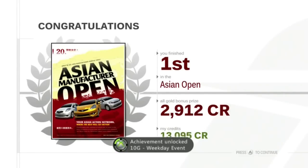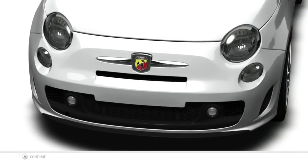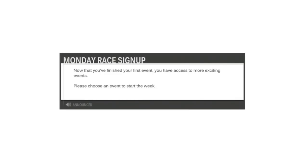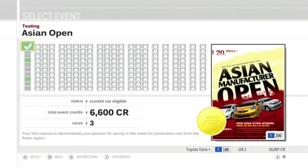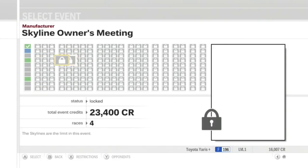Congratulations — you've completed your first event. Completing events will reward you with bonus credits. I got extra credits for winning the Asian Open overall, plus an achievement. For reaching level 1, we got this wonderful Fiat Abarth 500 SS. No prize car for winning the championship, which kinda sucks, but there's a reason — this game has a lot of races. By completing your first event, you now have more events to choose from.